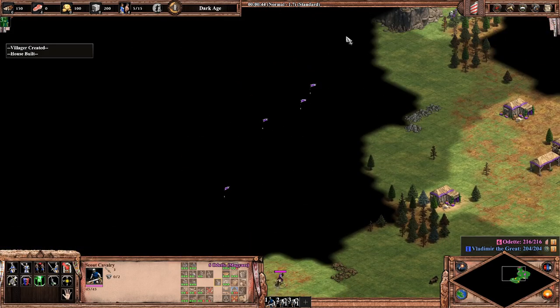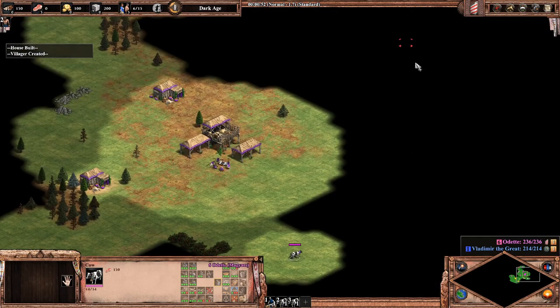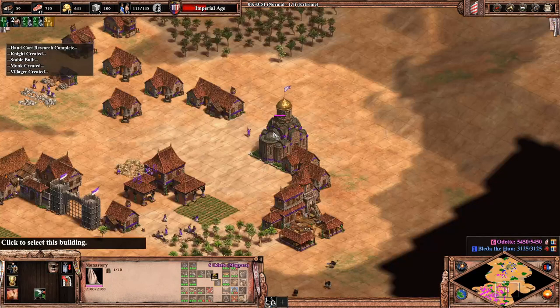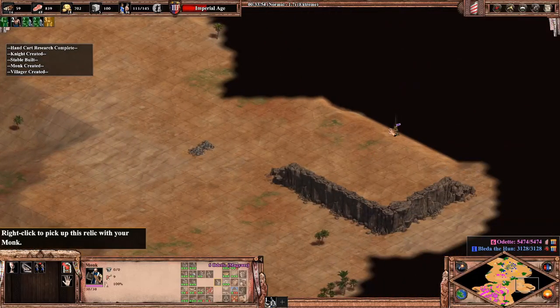You let go of shift on your final click and the unit will follow any waypoints you've made. Here, I assign the boar villagers to take the sheep next, and here, I send the monk to pick up the relic and bring it back to the monastery.